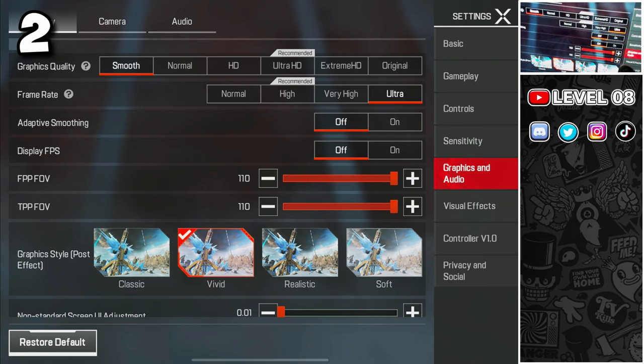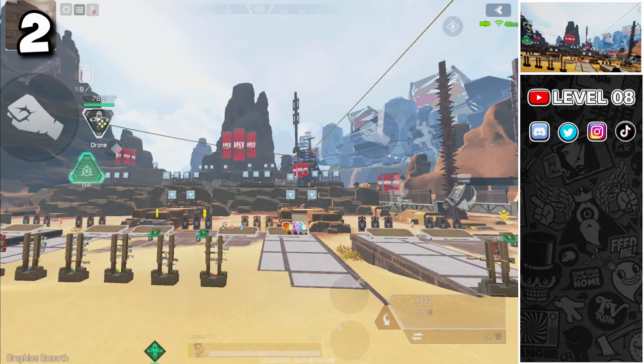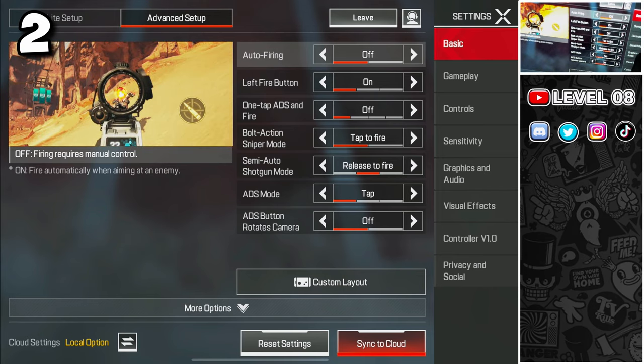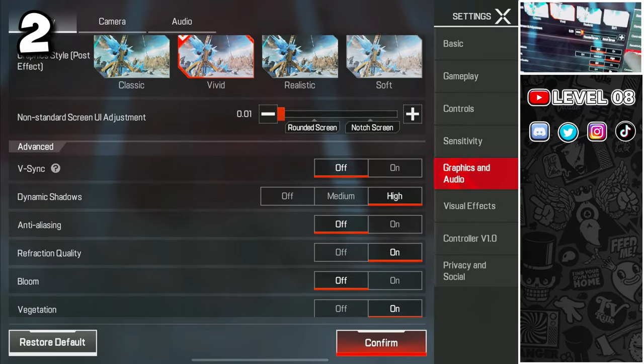There are no optimal graphics settings. Everything depends on your device specification and how well the game is optimized for your device. If your device is lagging, prioritize frame rates over graphic quality. A good graphic makes the game look better, but it can also cause your device to lose frames, overheat, lag, and even drain your battery faster. Go to your settings and reduce the graphic to the lowest settings while keeping your frame rate as high as possible. If you decide to go for a higher graphics setting, try at least to turn off any unnecessary advanced settings.